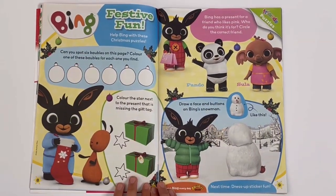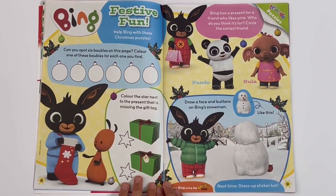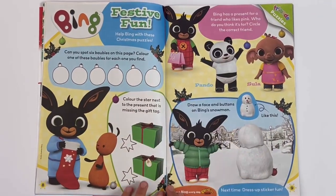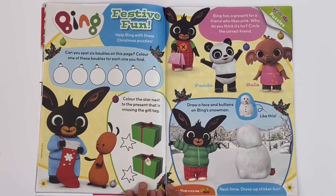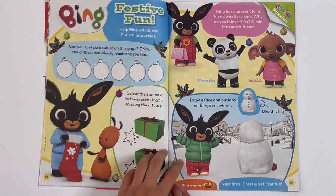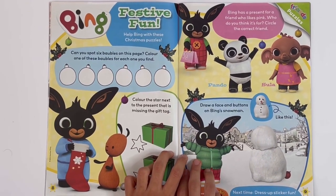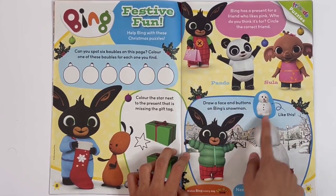Bing — festive fun. Help Bing with these Christmas puzzles. Can you spot six baubles on this page? Colour one of these baubles for each one you find. And colour the star next to the present that doesn't have a gift tag. Bing has a present for a friend who likes pink — circle who you think it's for. And draw a face and buttons on Bing's snowman.